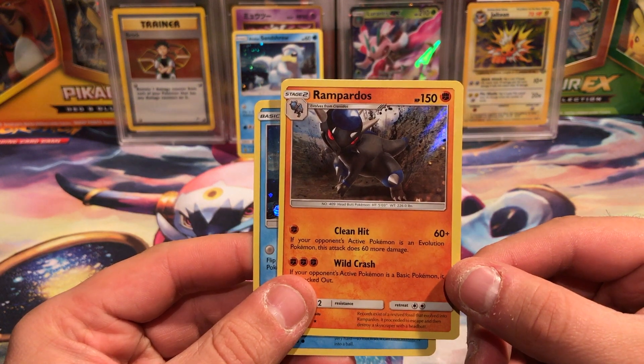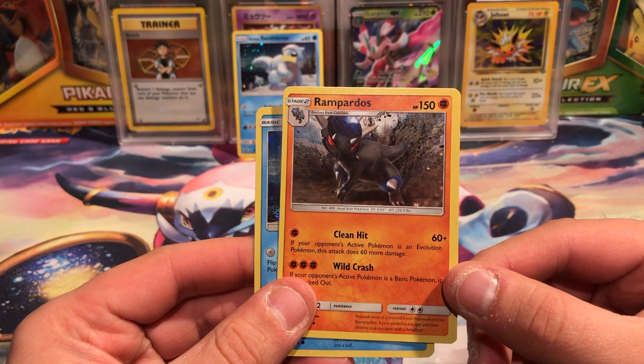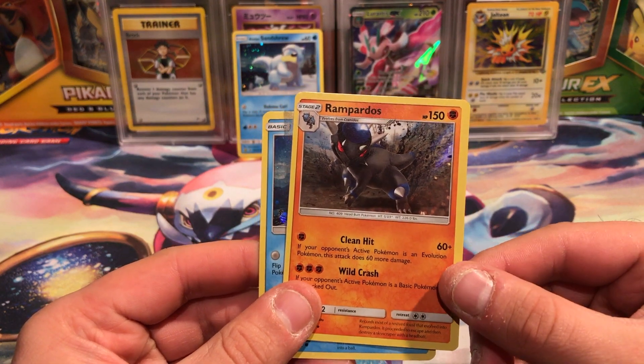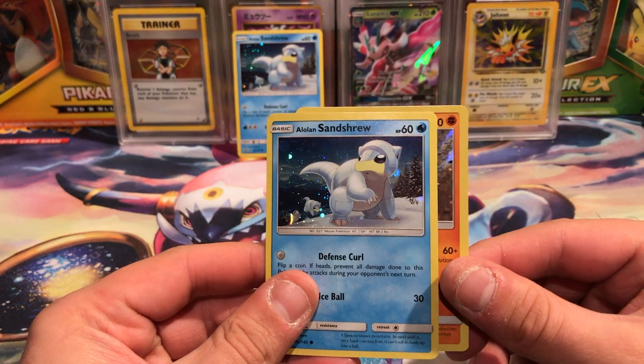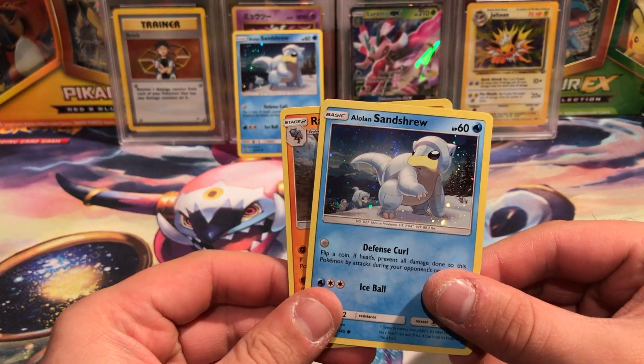What you can do — if your opponent's Pokémon is in evolution, this Pokémon's attack does 60 more damage. Wow, that's pretty good for one energy, and has the potential to do 120 with a Choice Band — does 150. That is really good.